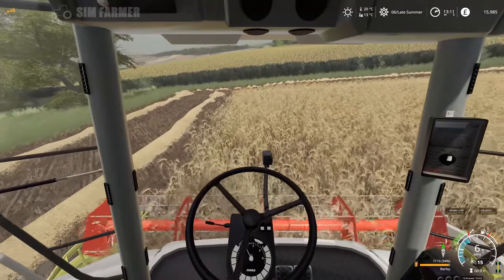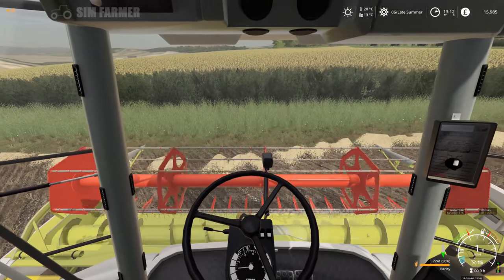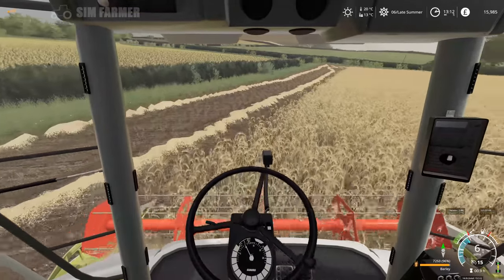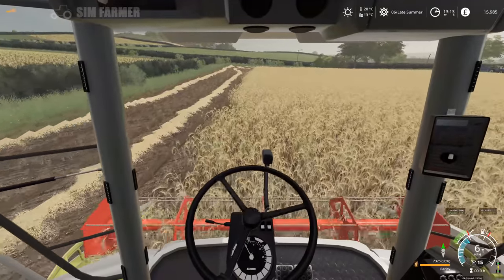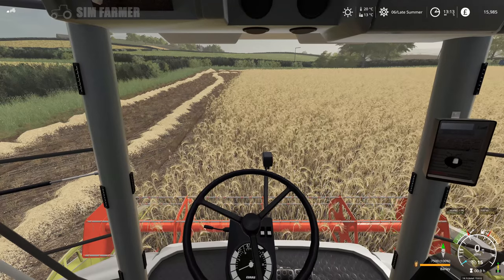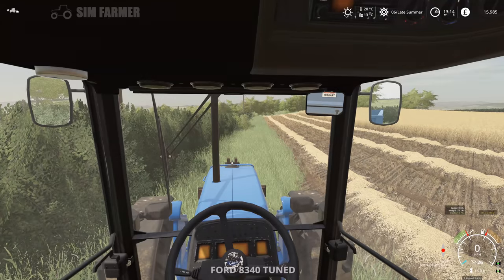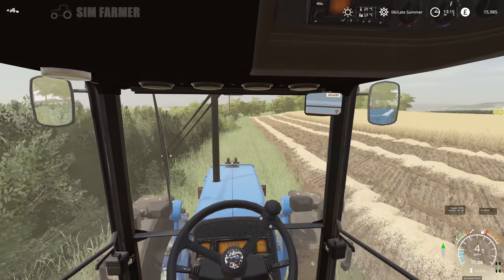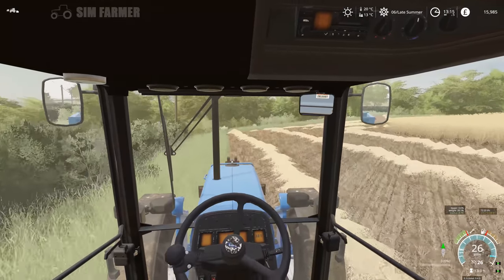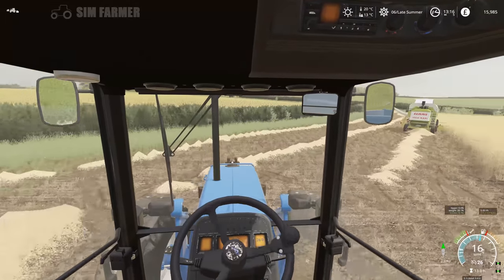We should just about make it to the end of this pass. That's 98, 99, and there's 100. So we'll just jump out and go and grab the Ford. Get the engine started and brake off, and we'll get this unloaded at the sale log. Then I'll finish off the last run down this side and across the bottom of the field, get a worker started, and then we'll go and get the baler and we can start getting this straw baled up.